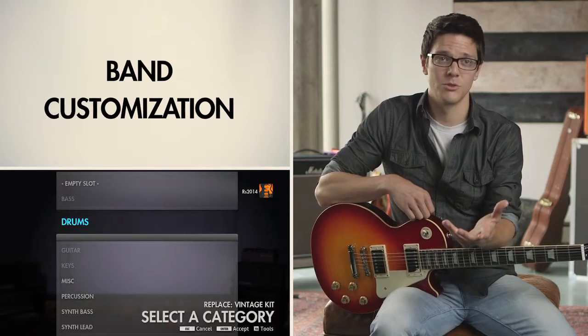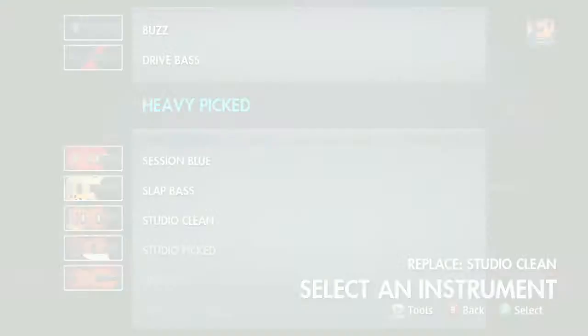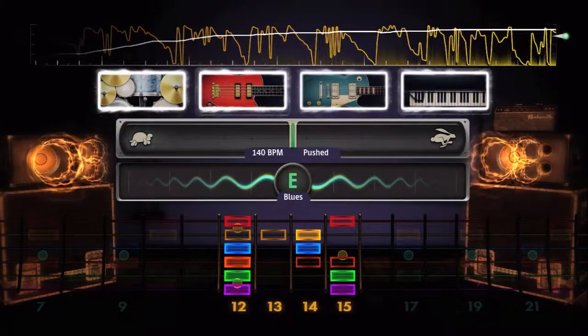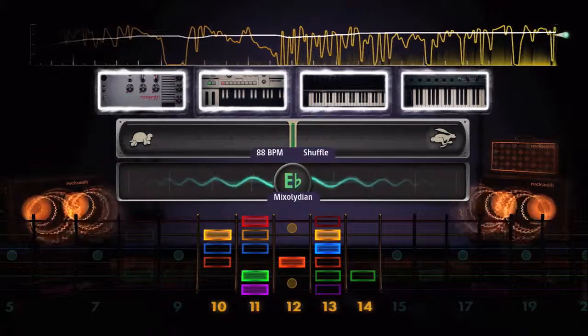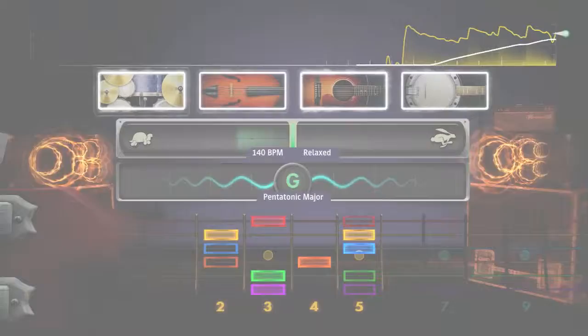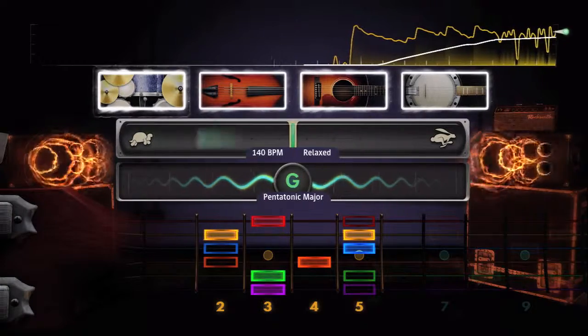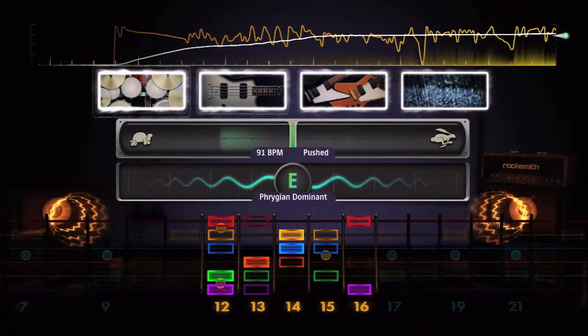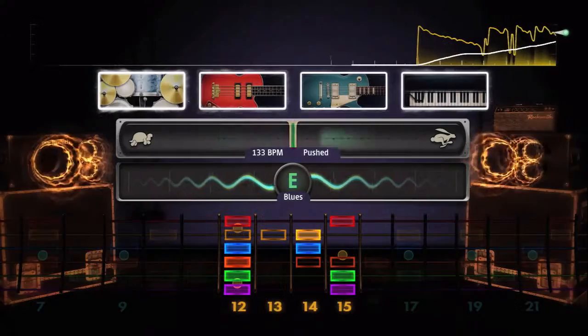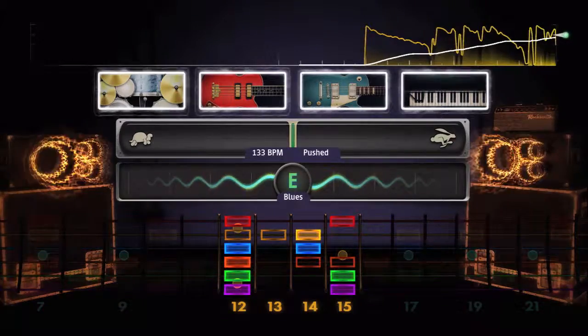We have over 75 instruments for you to choose from — tons of different drums, different basses, guitars, keyboards, and a bunch of synthesizers. You can affect the volume and the pan of each of the AI musicians, and you can affect the tempo. You can change anything about your virtual jam session.